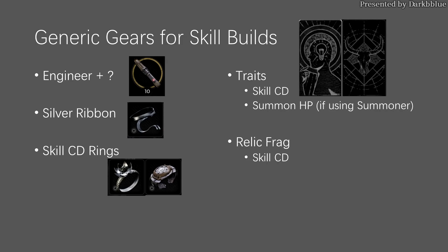Though different skill builds share some generic gear options, there is no reason not to use Engineer as it offers a 50% damage bonus. When you want to use Turrets as your main attack, use Engineer as the primary archetype, and choose the opposite way if otherwise. Skill builds rarely use weapons and mods, and mutators make no contribution. For accessories, I always use Silver Ribbon and 2 skill cooldown rings, then max out the skill cooldown trait. I also spend some points in the Summon HP trait if using Summoner. For Relic Fragments, skill cooldown is the most important.